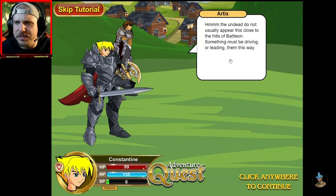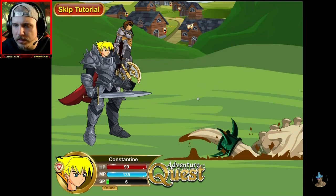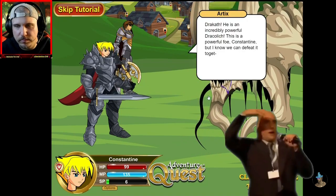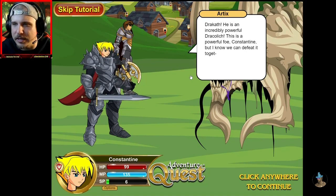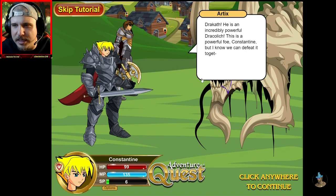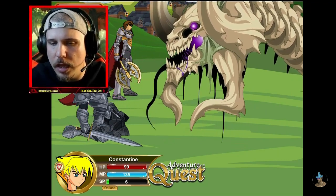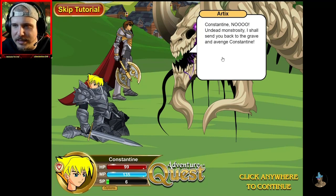The undead do not usually appear this close to the hills of Batalon. Something must be driving or leading them this way. What am I going to do? Draketh — he is an incredibly powerful Dracolite. This is a powerful foe, Constantine, but I know we can defeat it to get... No, undead monstrosity, I shall send you back to the grave and avenge Constantine. Did we die already?